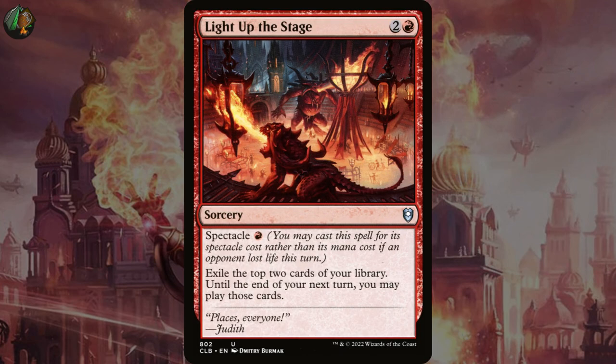Light Up the Stage has spectacle of red: exile the top two cards of your library, and until end of turn you may play those cards. I really like spectacle with Chandra because her plus one deals damage to each opponent — or at least it can if you want it to — and when you do, it makes this card cost a lot less.